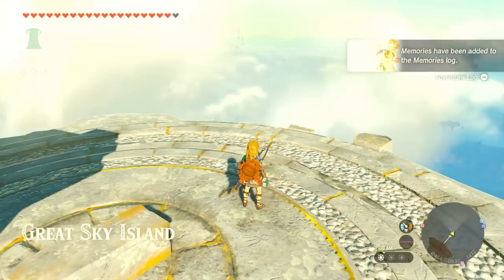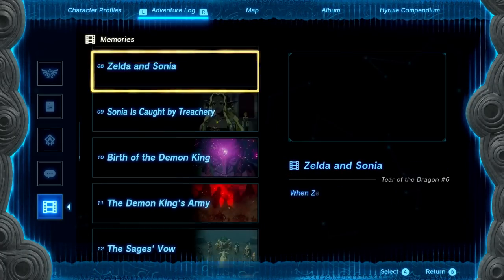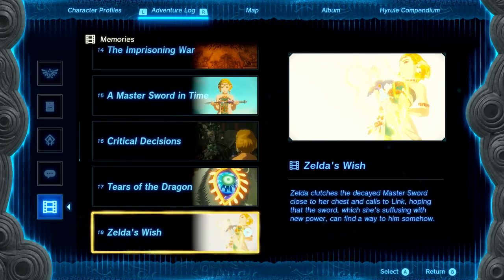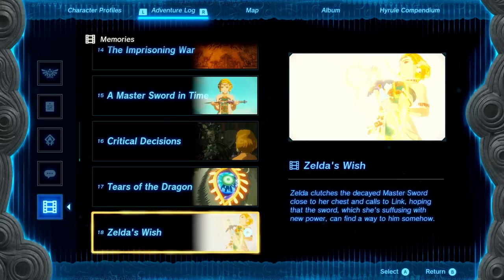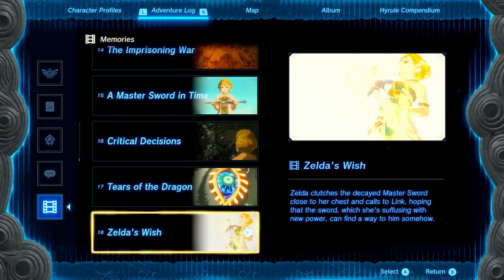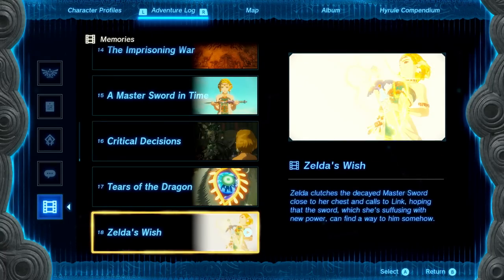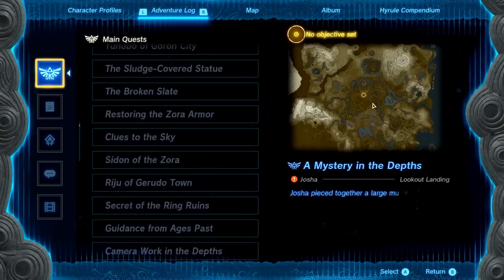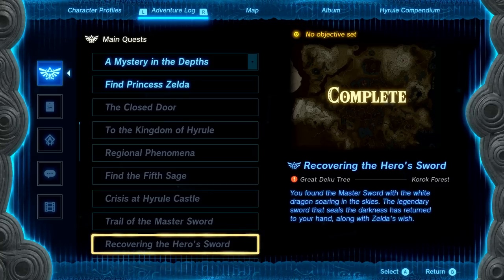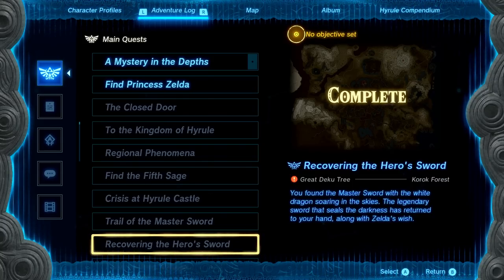So we're here at the Great Sky Island. This is our last memory — memory number 18, Zelda's Wish. Zelda clutches the Decayed Master Sword close to her chest and calls to Link, hoping that the sword, which she's suffusing with her new power, can find a way to him somehow. Which it finally did — it just took us 70 episodes. We completed Recovering the Hero Sword. You found the Master Sword with the White Dragon soaring in the skies. The legendary sword that seals the darkness has returned to your hand, along with Zelda's Wish. That's amazing.